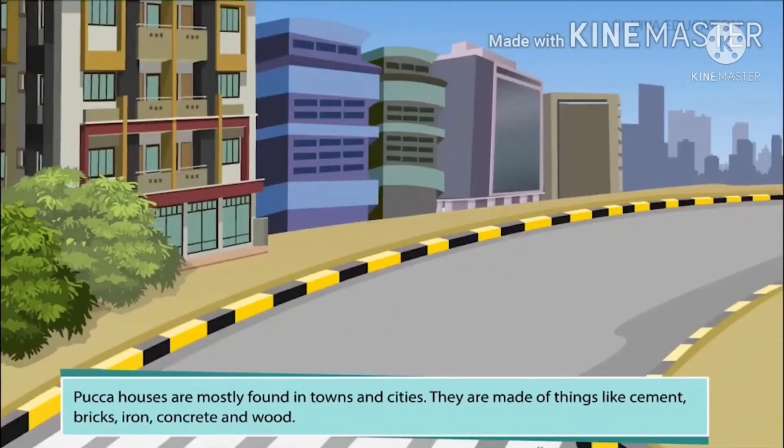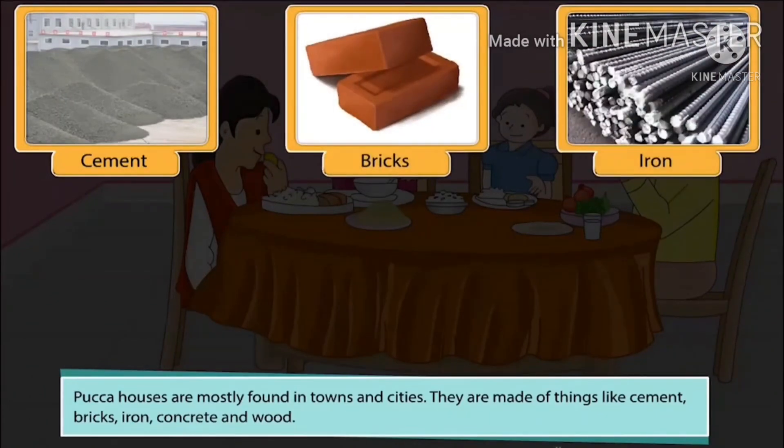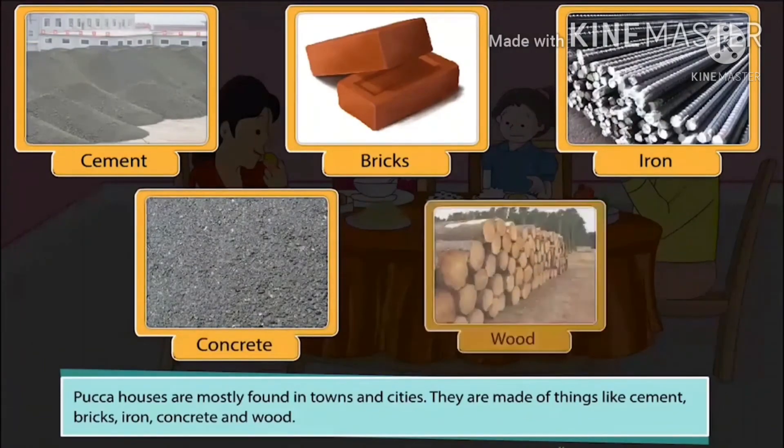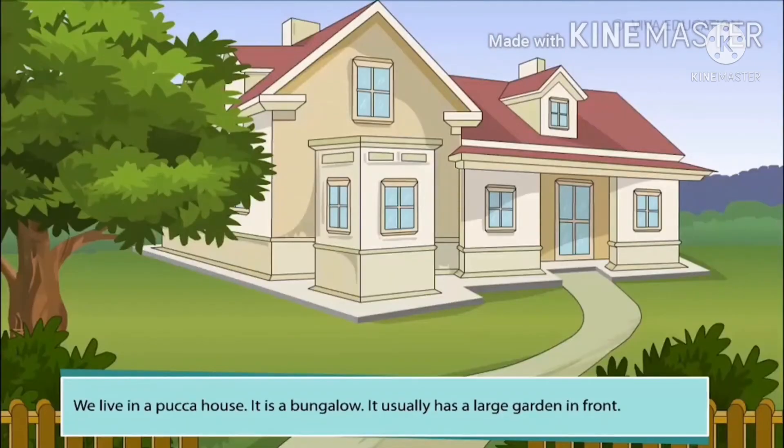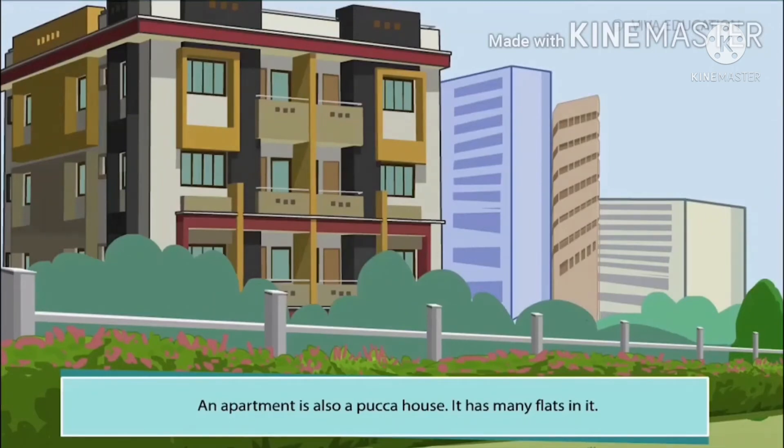Pakka houses are mostly found in towns and cities. They are made of things like cement, bricks, iron, concrete and wood. We live in a pakka house. It is a bungalow. It usually has a large garden in front. An apartment is also a pakka house. It has many flats in it.